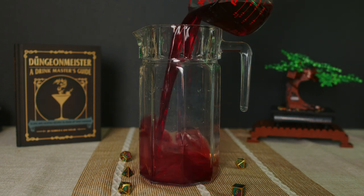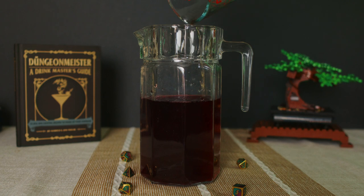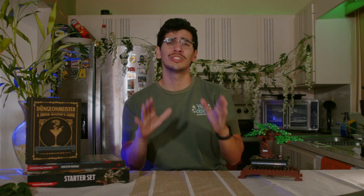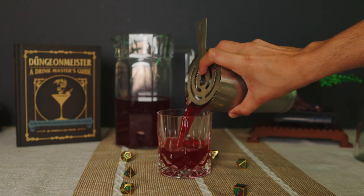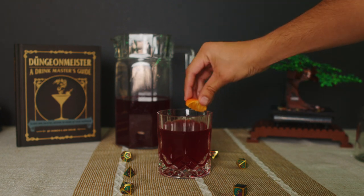We'll begin by mixing 16 ounces of cranberry juice, 8 ounces of vodka, 4 ounces of amaretto, and 3 tablespoons of fresh orange juice. Then we're going to chill the mixture, keeping it nice and cool until we're ready to serve. Add one cup of mixture into an ice-filled shaker and start shaking it like crazy. Straight into your favorite glass, or a martini glass if you want to be proper, and then garnish with a wedge of tangerine.